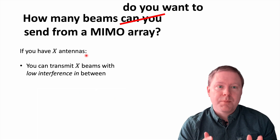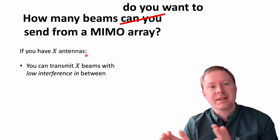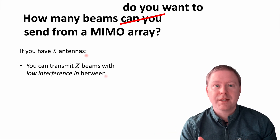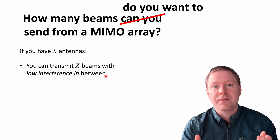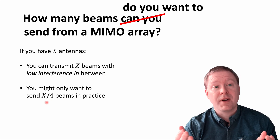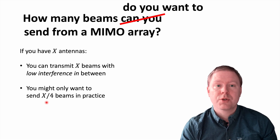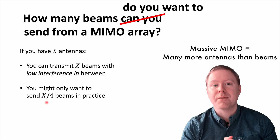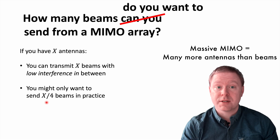However, these beams should be aimed towards users, and the probability that users are at locations that are nicely spaced in angle is not so big. In practice, you might not know exactly where the users are, which leads to additional interference when beams are not aimed properly. For that reason, you might want to only send x divided by 4 beams in practice. This is a typical rule of thumb also used in what we call massive MIMO systems, where we use many more antennas than we send beams.